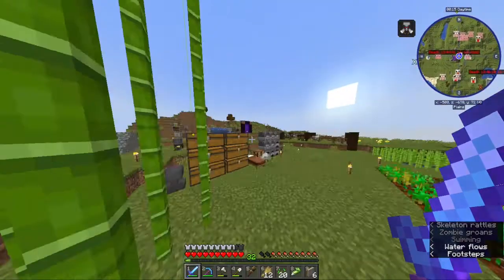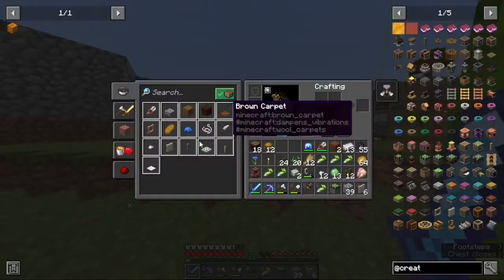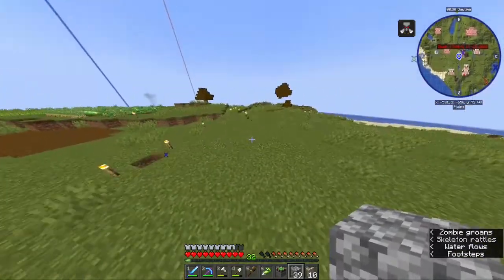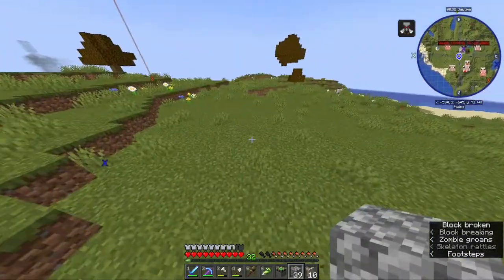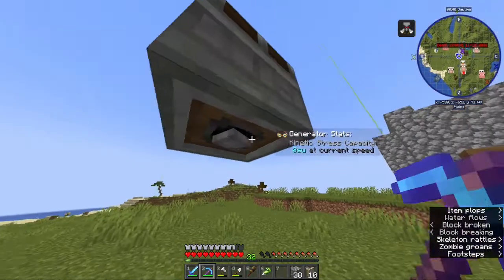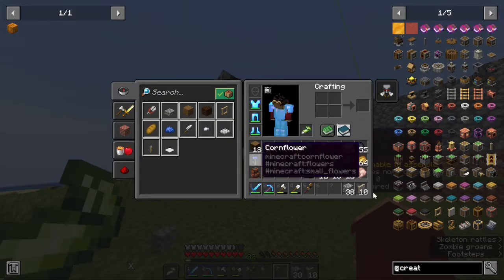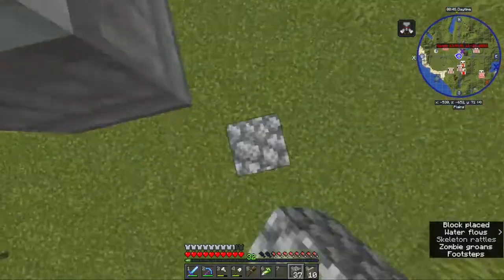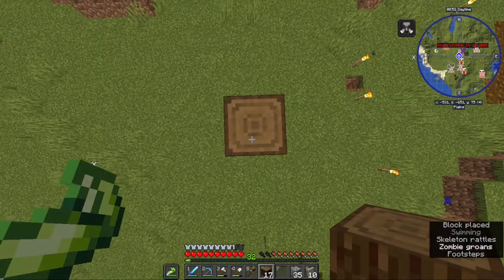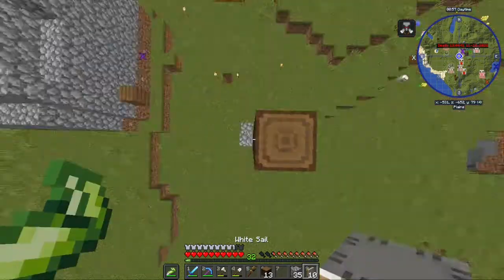Alright, let's make a windmill. I need some cobblestone and I can make some white sail. This is a good spot, near the XP farm. Go up a bit. If I right-click this it would work — not yet at least. If I put super glue on my offhand and grab any block, everything should stick. See — the durability of the glue is going down. That's cool!